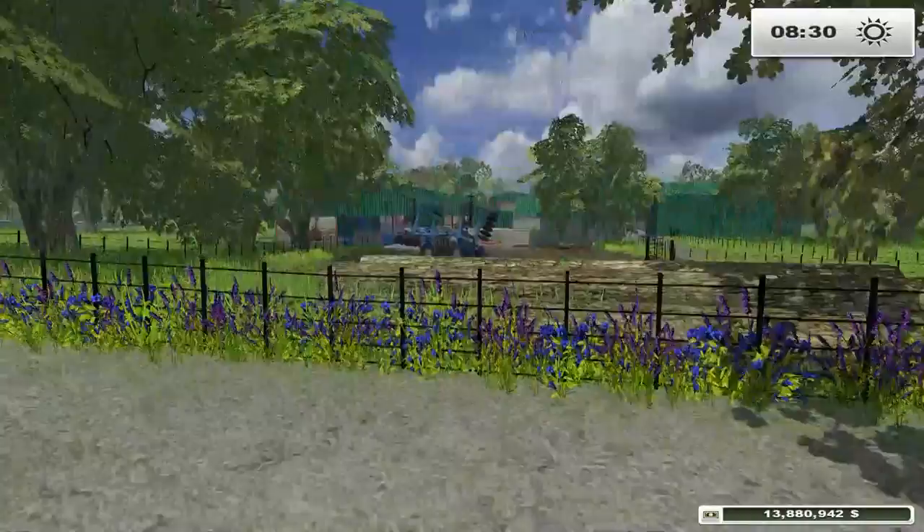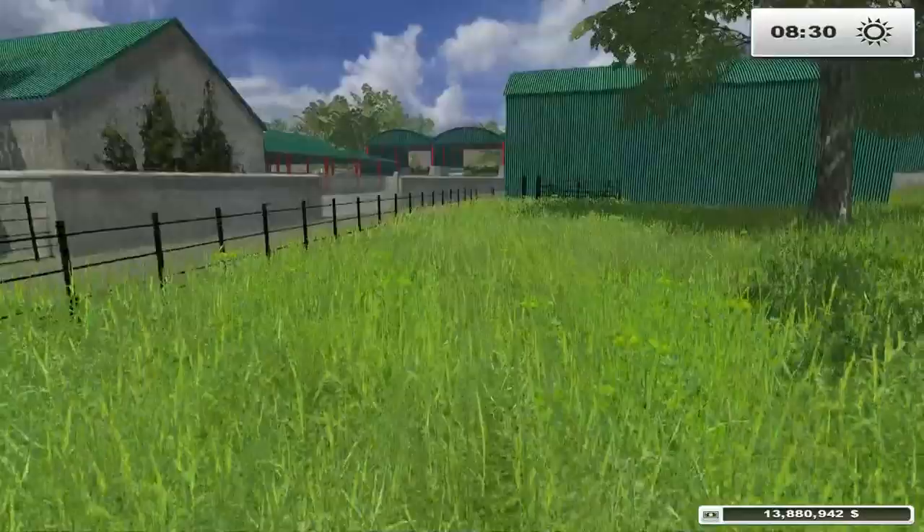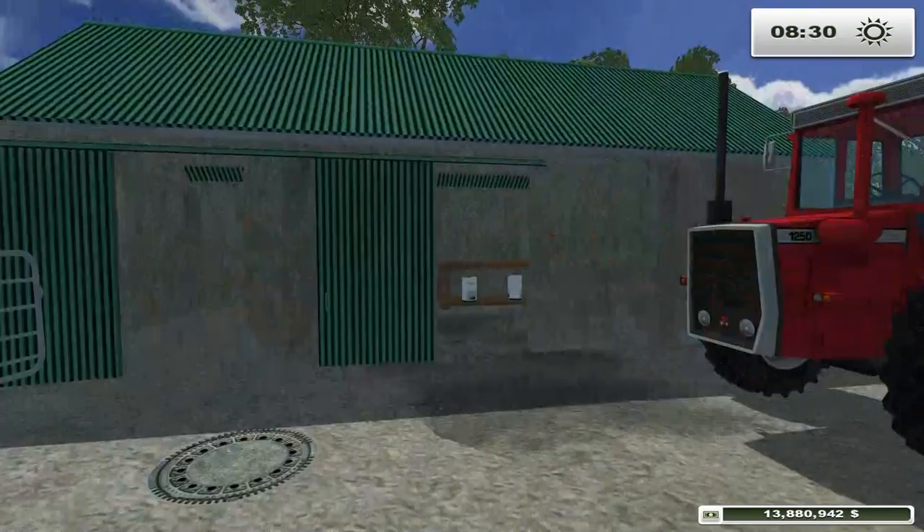Hello everyone, it's Randy here again, another episode of Fireman Simulator 2013, and we are playing on Spring Hill Valley. This is the 1,000 subscriber special. We're going to do maybe like five videos or so on this map, just kind of have some fun.